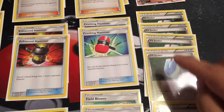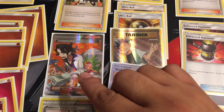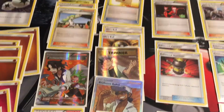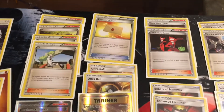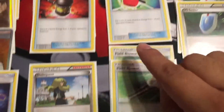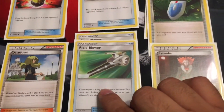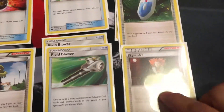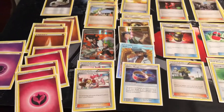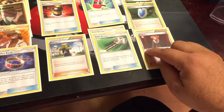I have some VS Seekers so I can continue to disrupt, or if I need to use Skyla, or pull out an N. This card is for more Energy. That's a disrupt — gets rid of Energy. She is good too; I use my VS Seeker to pull her out. Field Blower is the new thing now. And also I use my VS Seeker to get Lysander, which I really don't need because I have Lycanroc in my deck. But in case Lycanroc is not out yet, I will use Lysander for that.